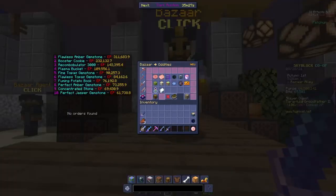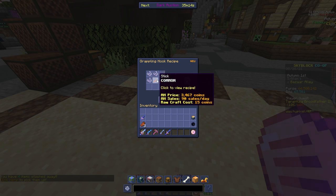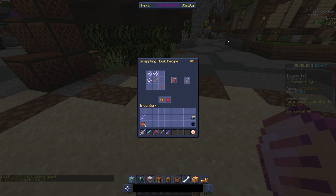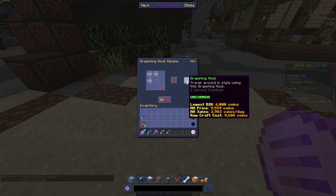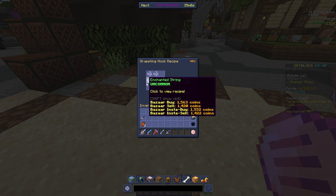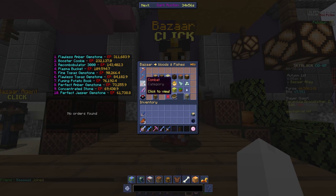The most important step is buying stuff from the Bazaar. In the case of the grappling hook, you'd be buying string — you'd want to buy three enchanted string and two sticks. A mod that's really useful for this is NEU, because as you can see, it tells you the exact price of all these items. The grappling hook lowest Buy Now is 6,000 coins, but buying one enchanted string on the Bazaar is really not that expensive.